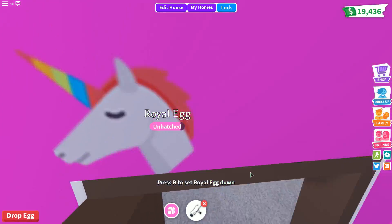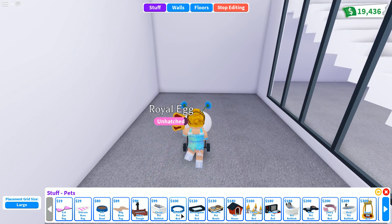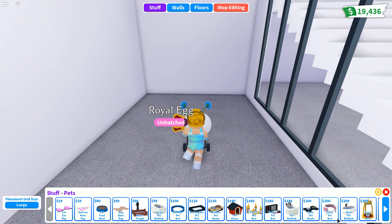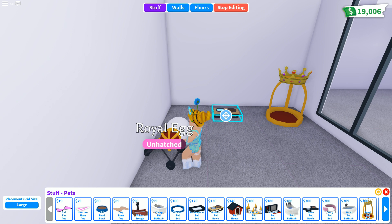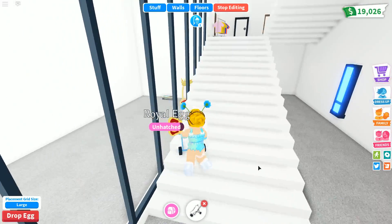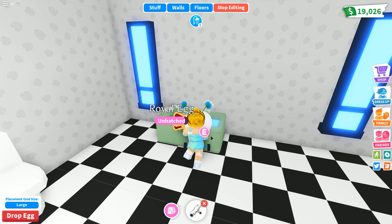I'm going to guess Royal Egg needs just one or two more needs and then it will hatch! Let's put some pet furniture out — there's a modern pet bed, pet bathtub, a fancy pet bed, and a Royal Pet Egg Bed, which is kind of cute for the Royal Egg. How about a modern food dish too? The egg needs another bath, but it was sleeping when I gave it a shower earlier. Give me names for pets in the comments because I am not great at coming up with names!